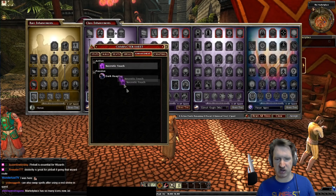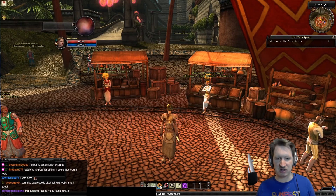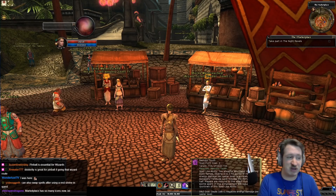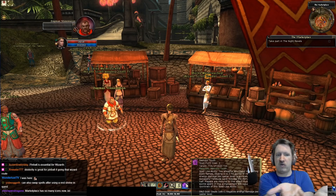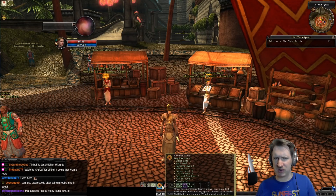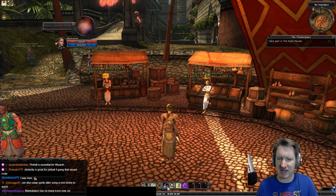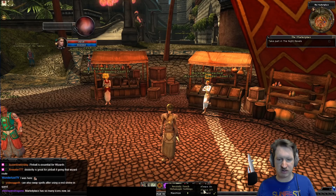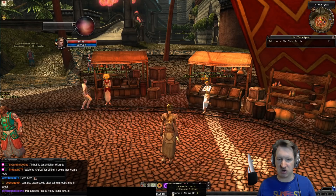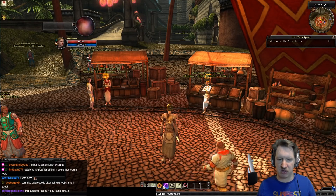For example, I can take Necrotic Touch, put it on my action bar, toggle Maximize on, and cast it for only 2 spell points — basically nothing — and it still benefits from Maximize, dealing extra damage. You can also right-click any spell on your action bar to open a panel of all metamagic feats and toggle them on or off per spell individually. So I can set Maximize to always be on for that ability without affecting other spells.